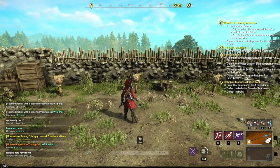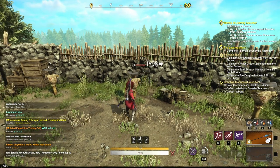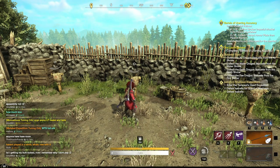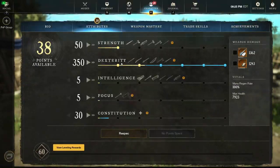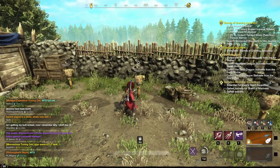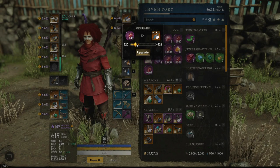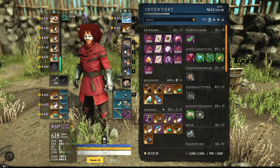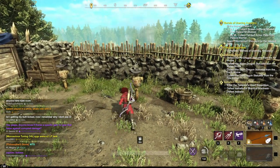If we get a keenly empowered proc we'll just wait a second and do the basic attack. We're hitting for 1898. We are running 350 dex, 50 strength — that's for another day — but let's go ahead and upgrade to 621.